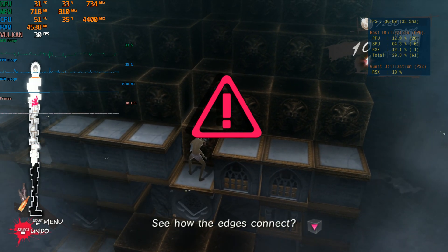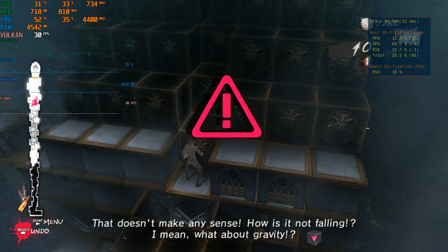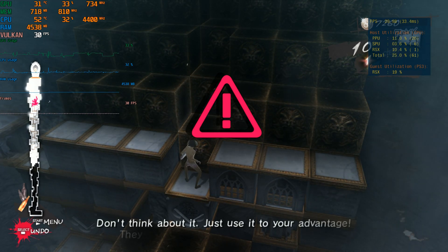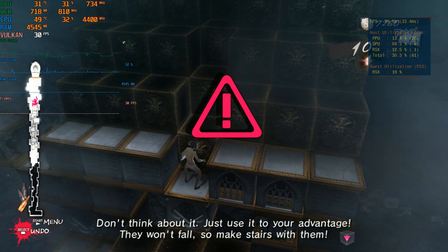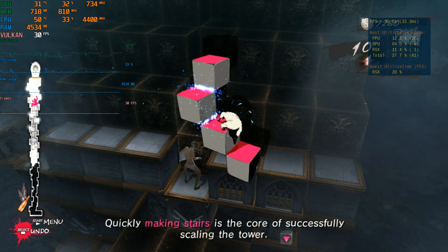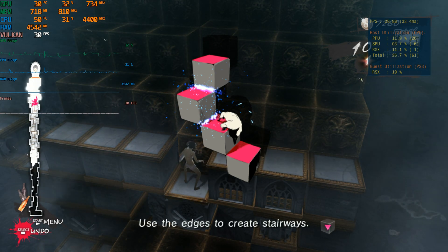See how the edges connect? Does it make any sense? How is it not falling? What about gravity? Don't think about it — just use it to your advantage. They won't fall, so make stairs with them. Just get used to it. Quickly making stairs is the core of successfully scaling the tower. Use the edges to create stairways.